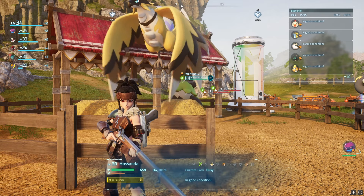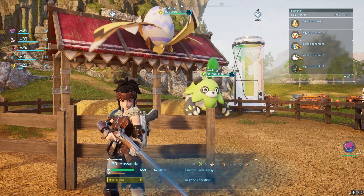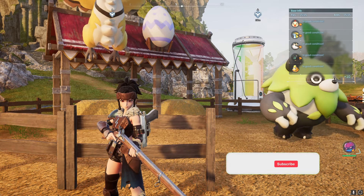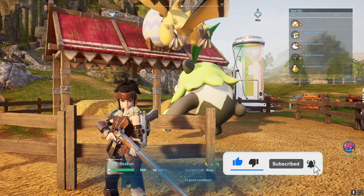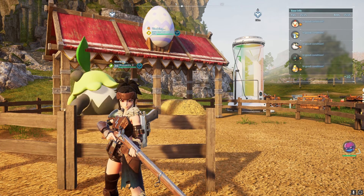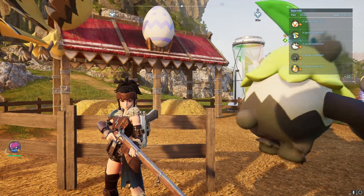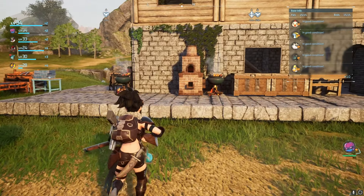Once you have all of those unlocked you can begin the breeding process. I already chose the pals that I want to breed — I have the Beacon and the Mossanda. These two can breed the Relaxaurus, which I really want. Other pals can also breed them, so it's not exclusive to Mossanda and Beacon. I actually have a website that I use to help with the breeding guide — I will link that in the description box.